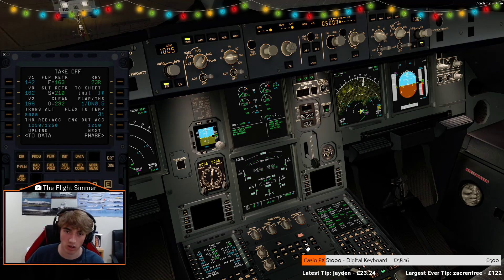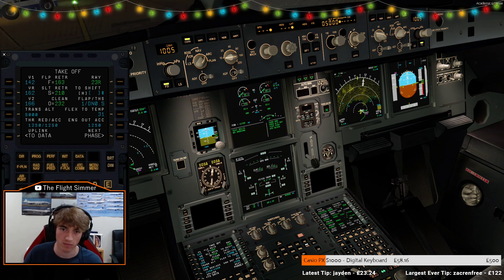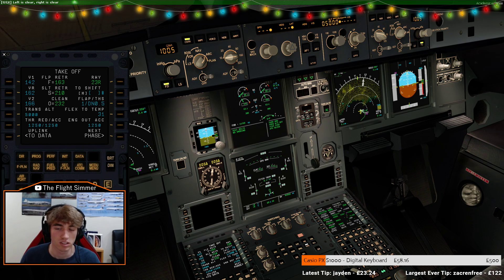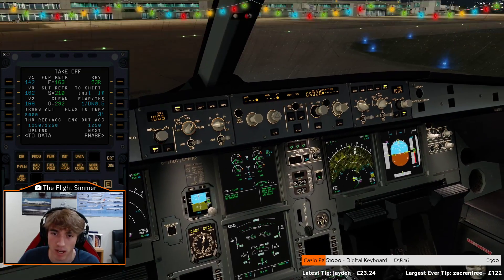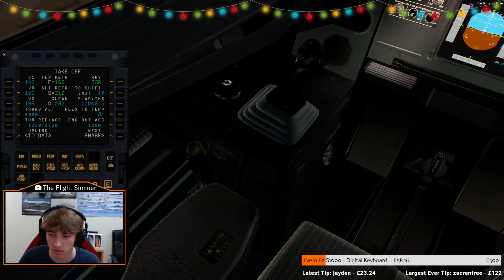We'll do the flight controls check — full left, checked, full right. Full it down and all the way up. Got a full left and full right. Trim setting to down 0.5 — there's down 0.5. That can go off that page even though it's already on there. Automatic reset to max. Taxi light on. AP off. And that on.